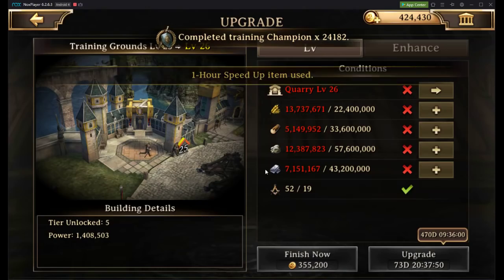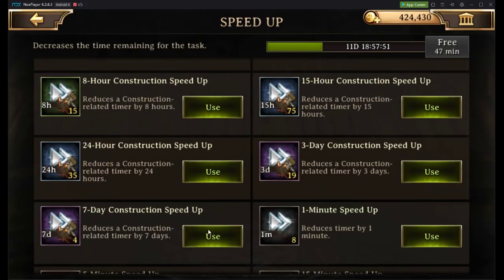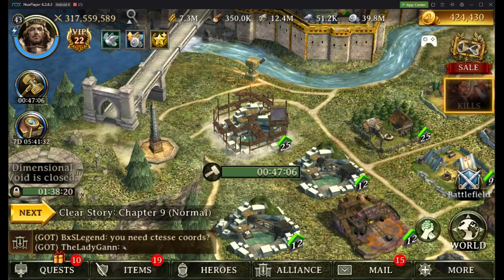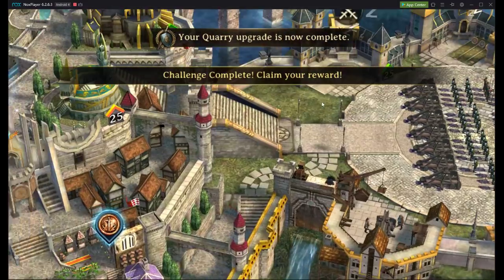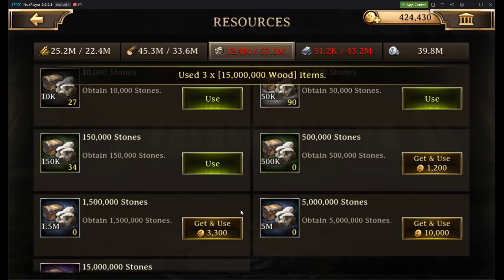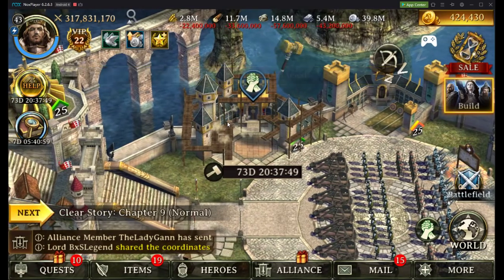In order to upgrade the training grounds, we need to get the quarry up to level 26. We're just running around trying to upgrade everything. Now we can go ahead and upgrade our training grounds to level 26 — and with that, it takes 19 compasses. We're well on our way to using up way too many of those premium resources, but it's inevitable. There's also a 73-day research here.